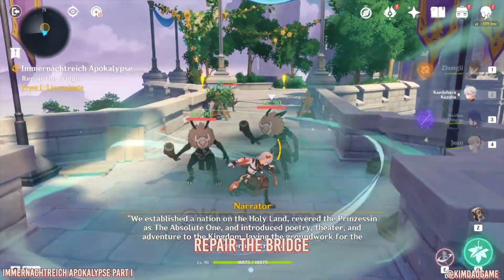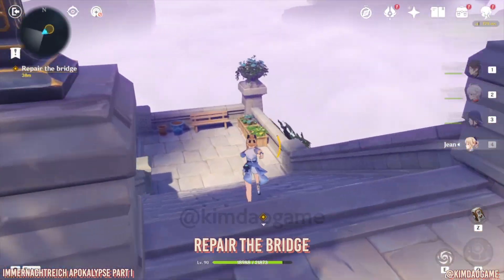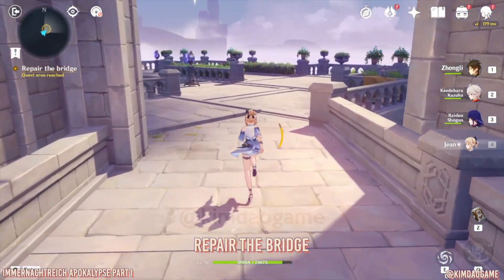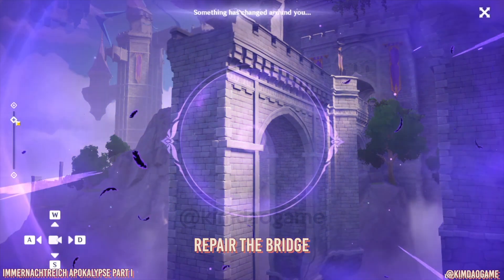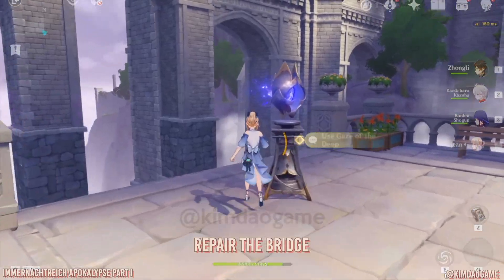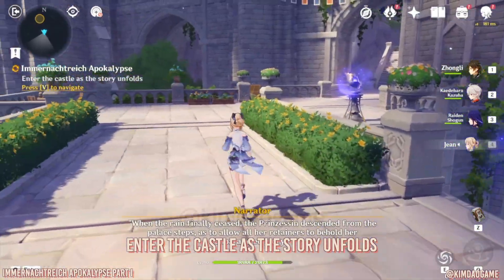I'm just going to get rid of these Hillichurls so they can get out of the way, because when there's enemies around you, you can't actually use the Gaze of the Deep. So we're going to go down and then go to this Gaze of the Deep right here. We want to line this one up first — just zoom in. If there's a circle, that means that you're getting closer, so just move it around a tiny bit. Then this is the next one — we want to connect this one up as well. There we go. Once that is done, we are going to go all the way up the stairs and enter the castle.